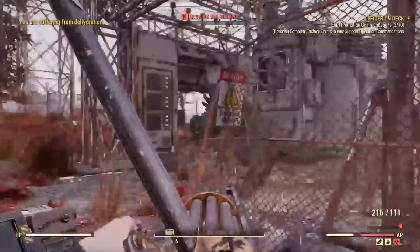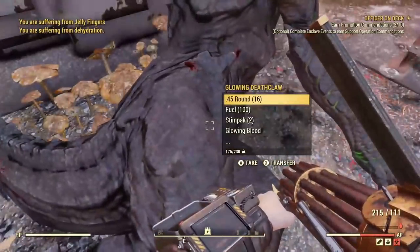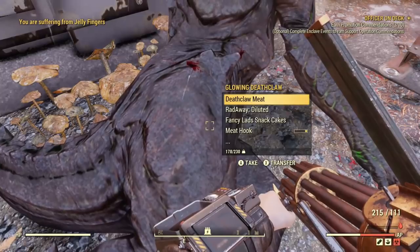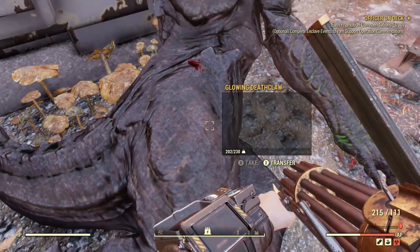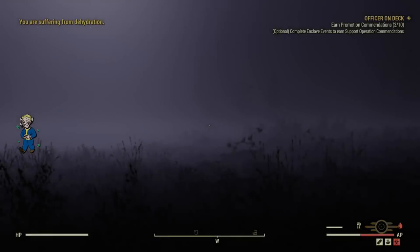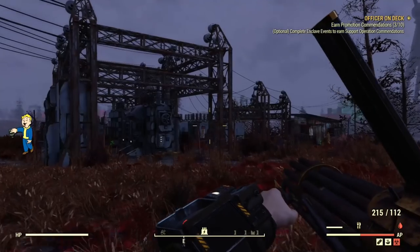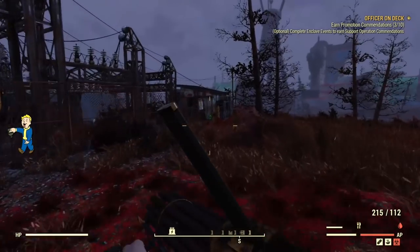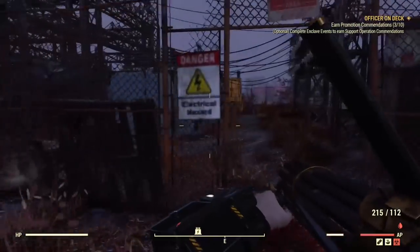If you like the guide, be sure to give it a like and subscribe — I've got plenty more guides coming. I'm really enjoying Fallout 76 right now. As you just saw, I killed another deathclaw and got stimpacks, lots of ammo, flame, some meat hooks, plans for a weapon, and some Radaway. It's a great farm for all sorts of everyday survival items, and it's also a great experience farm.